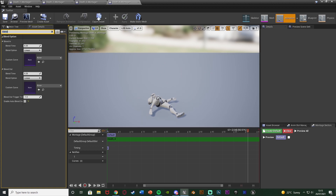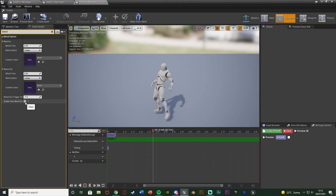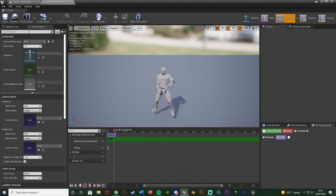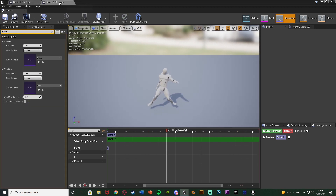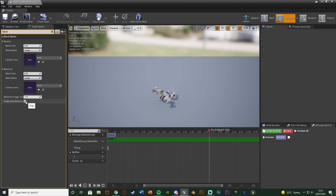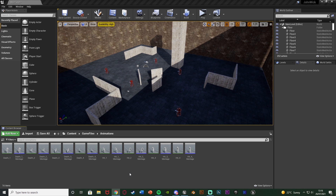We're going to do that on all of the death montages — save, close, go to the next one, blend, untick it, save — and do this for all of your death ones. We're only doing this for the death ones, not for the taking damage ones, because for taking damage we do want it to end automatically and go back into the other animations. Now we've created and set up the animation montages for death and taking damage. We also need to make sure that the enemy AI can also use animation montages, because they can't by default.